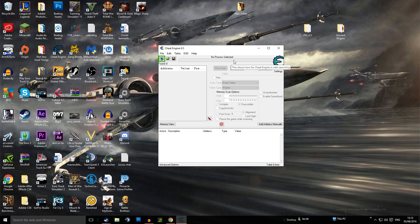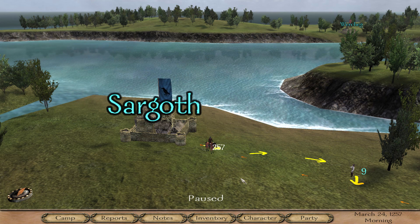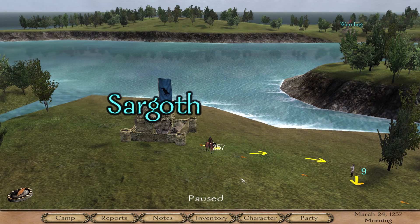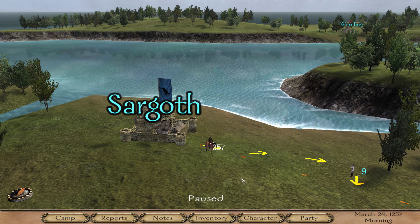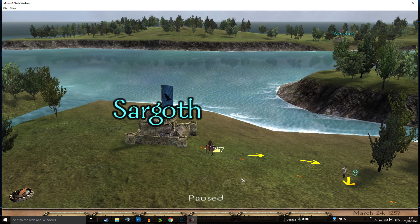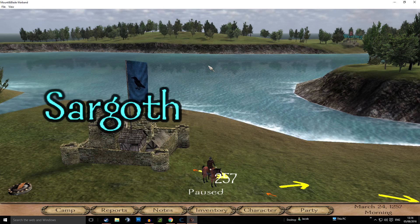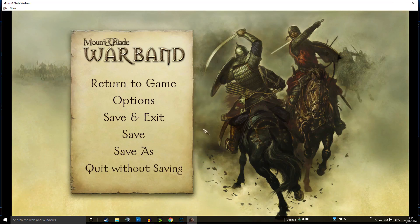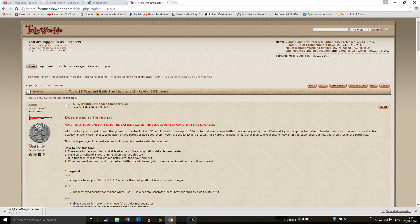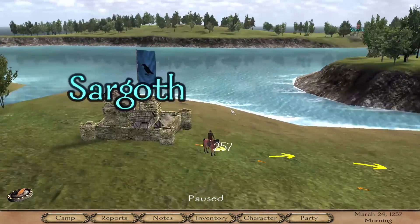Now I'm going to hop into Mount & Blade Warband and show you what Cheat Engine can do. You're going to want to enable cheats when loading up Warband — when the launcher comes up, click Configure, then Enable Cheats. You might also want to enable Launch in Windows Mode. If you don't know how to toggle that, hold Alt and press the spacebar to switch between windowed and full-screen mode. That's also useful because tabbing out sometimes crashes Warband.